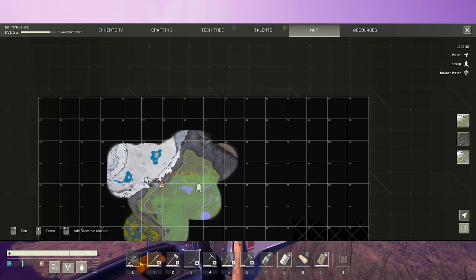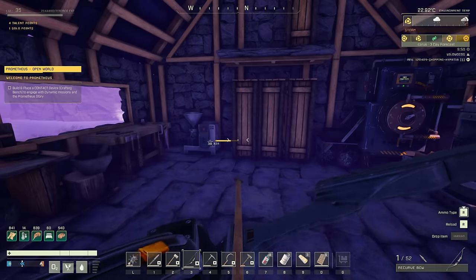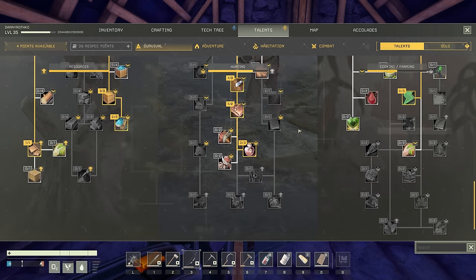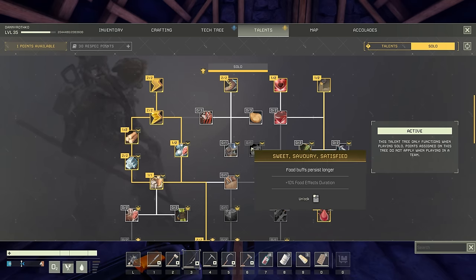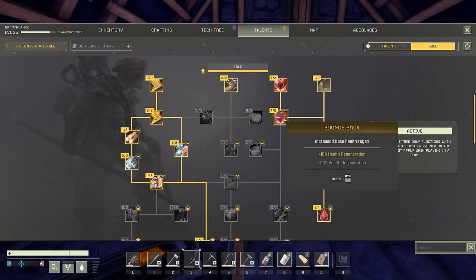Before we do that, let's take a look inside and shelter from the storm. Let's take a look at our talents and see what we have going on here. I'm actually pretty partial to this perk — Sweet, Savory, Satisfied — that extra 10% duration on the food buffs is very nice. I think I'm going to work toward that for our next goal in the solo tree. For now, let's go ahead and grab Bounce Back. That will give us some health regen, useful for those times when you fall off the top of waterfalls and almost die.